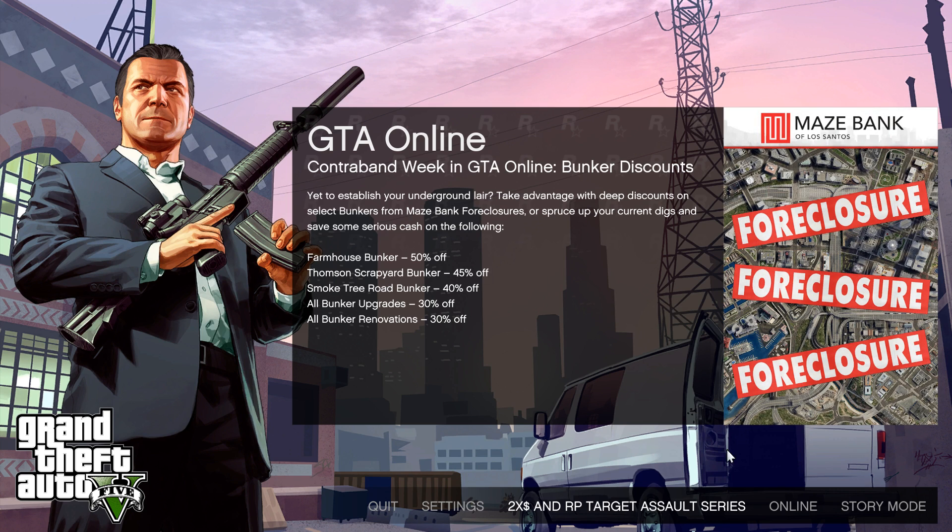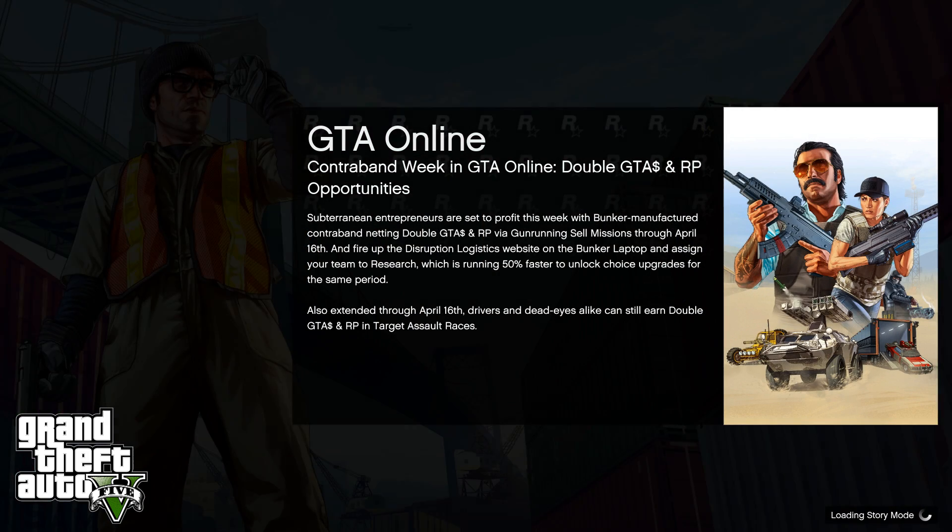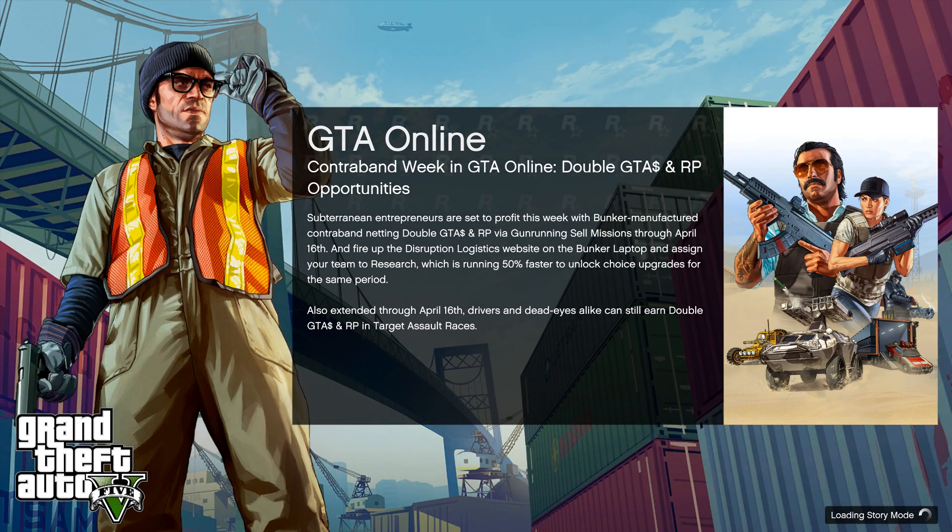Basically you'd start up the event — right now it's two times RP for Target Assault Rush series, but that'll change. It could be races or other things that give you two times money. You would start into that mission or race, then quit right out and it would put you into a session. For me though, online is actually the slowest way. I find it takes forever. I disagree — I find story mode is the best way, so we're going to go in there.